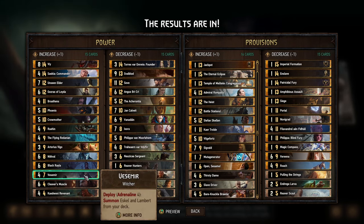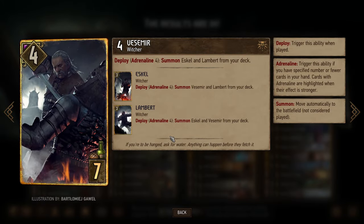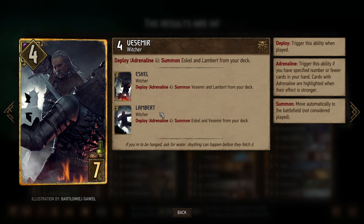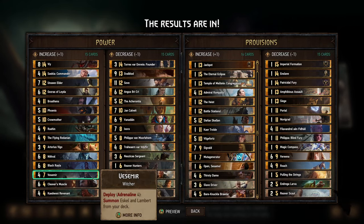Vesemir — this one's weird. He's obviously one of the three cards in the Wolf School trio, and they were previously all the same value, so it's really strange to have Vesemir be the only one with 4 power. I don't know if eventually next round people are going to vote for Eskel and/or Lambert and bring all three up to 4 power, or if this is some kind of weird joke where people think Vesemir is the most important of the three.